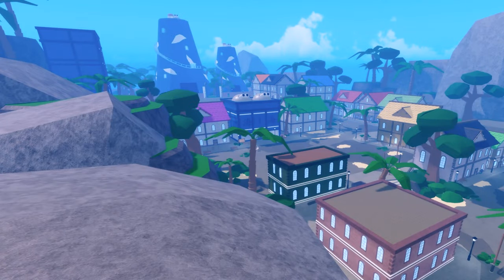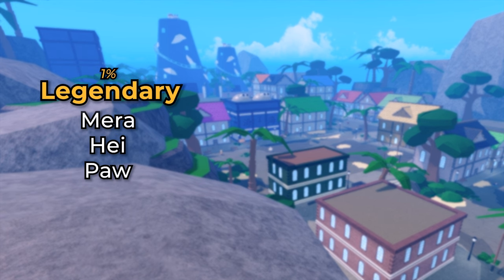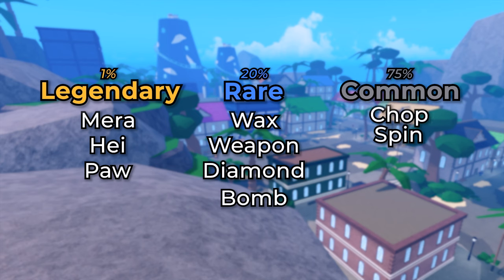As of this video, there are 9 fruits with 3 different rarities. You have Legendary at 1% with Mara, Hay, and Paw. You have Rare at 20% with Wax, Weapon, Diamond, and Bomb. You have Common at 75% with Spin and Chop.